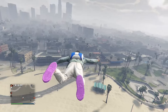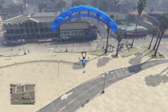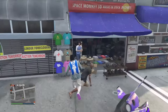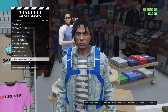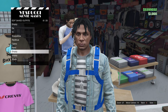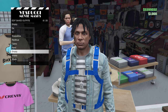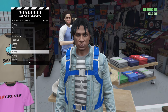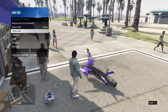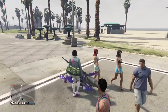Once you make it to the beach, get enough high distance once again and drop straight into the mask store. As you can see right here, I did hit it. Now save the outfit. Once you're finished saving the outfit, whip out your interaction menu, go to style, look for the outfit you just saved — and boom, the duffel bag.